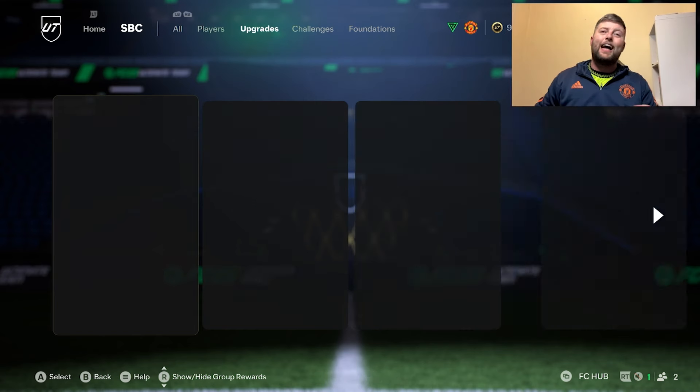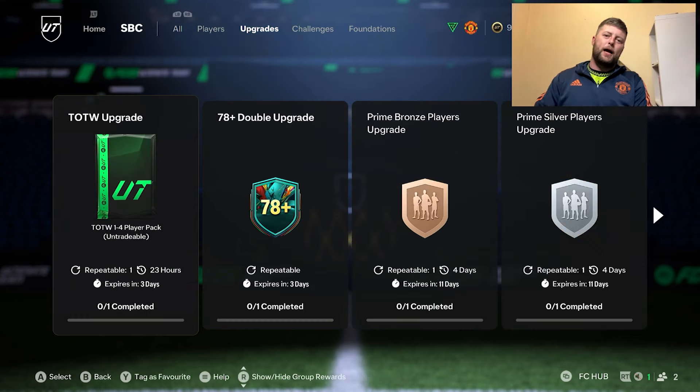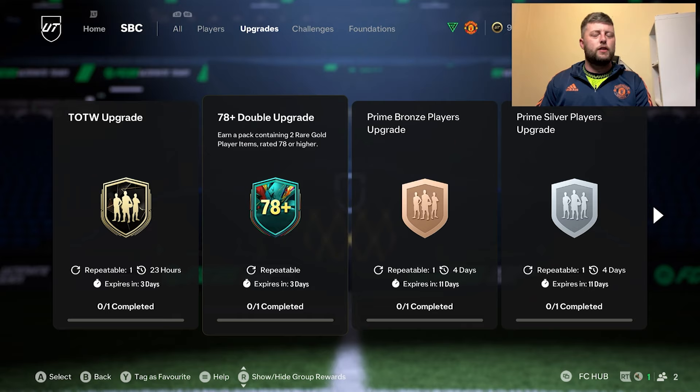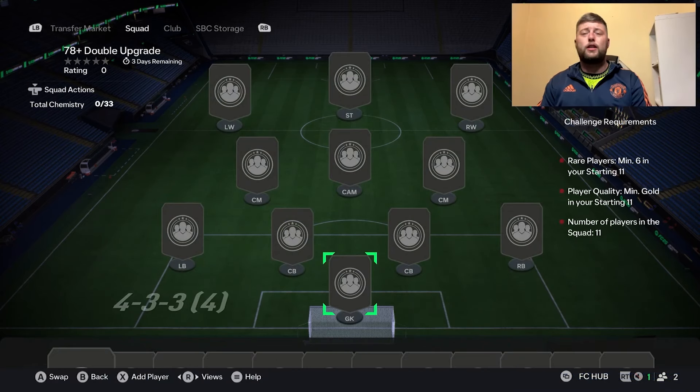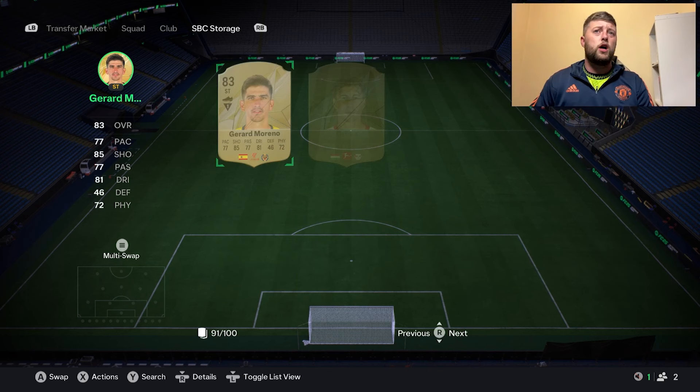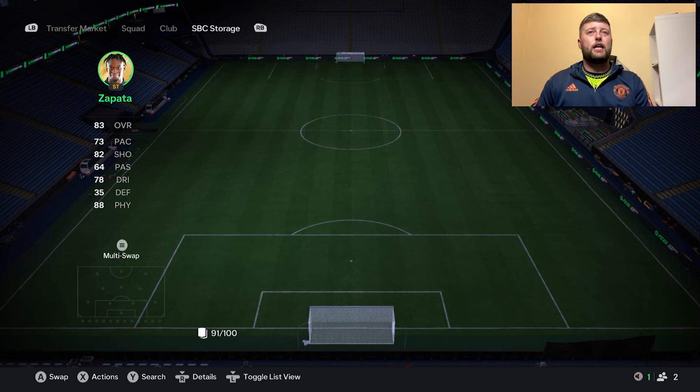We've got another upgrade day and it's unfortunately not going to be player picks this time around. It's going to be a 78 double. We did see the 77, and it was an 80 and a 75 plus last week. Now we've got the 78 plus. I was kind of expecting to get some sort of player picks at some point - I can imagine that's going to be next week. Let's go over the best ways, whether they are worth it, and also whether they're completely available to be done an unlimited amount of times.